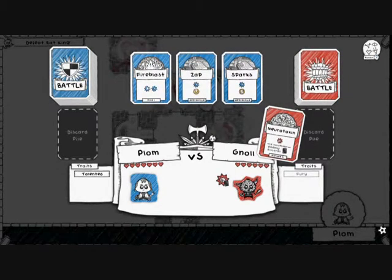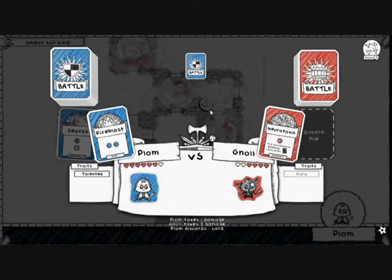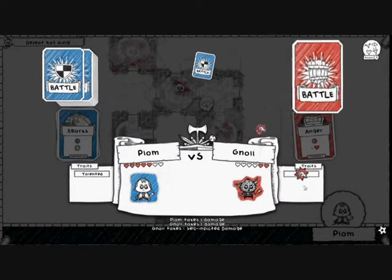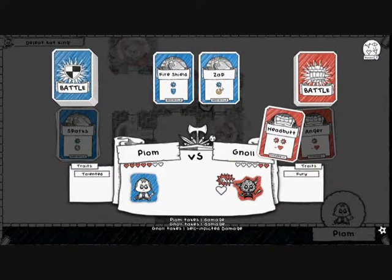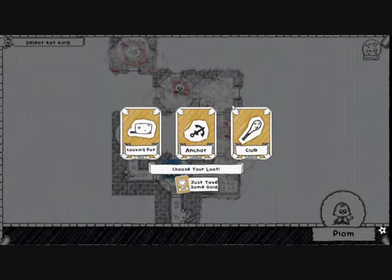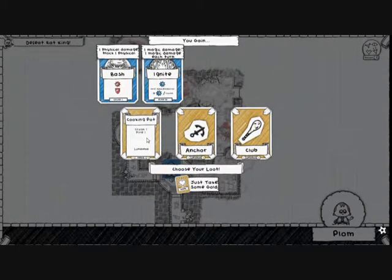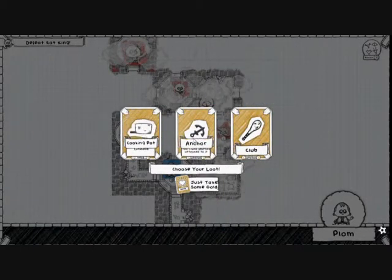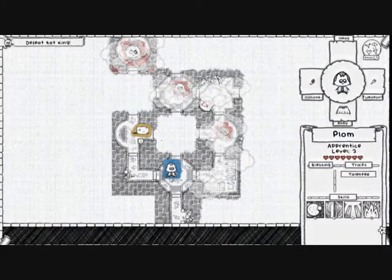The Gnoll opens with Neurotoxin. I'll use my strongest attack. Anger now — this will put him into Fury. Fury has activated — three damage with Headbutt instead of two. But with the power of Zap, my attack goes first and he deals damage to himself. Nice. Loot choice: a Cooking Pot gives Crush One and Fire One — that's Bash plus Fire Three's Ignite: one magic damage, and one magic damage each turn, essentially giving the opponent the burn trait. I'm fairly certain I'm going to take that.